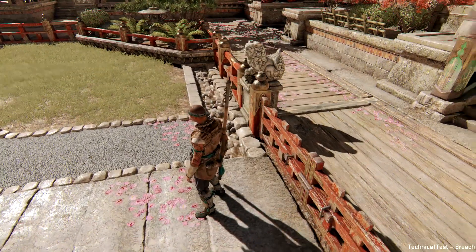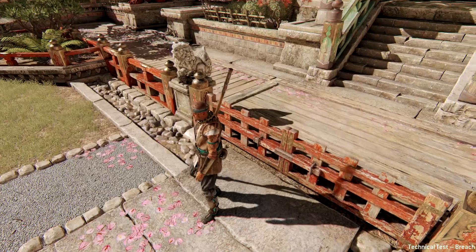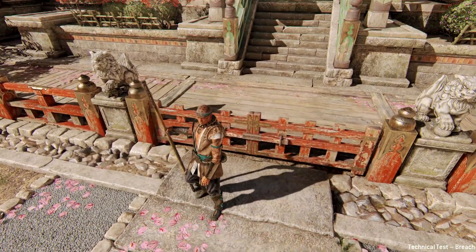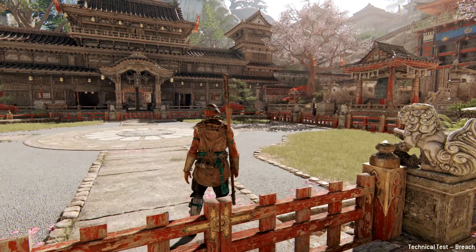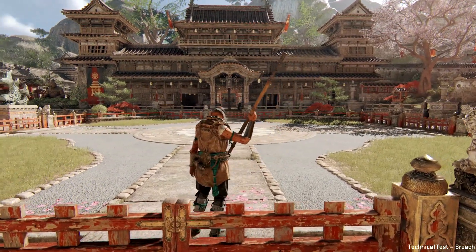That includes the beginner moveset for the Shaolin. Although it doesn't seem like there's many combos, keep in mind that this is all from neutral stance. There's another stance known for the Shaolin called the key stance, which we'll be going over in the advanced moveset. For those who want to know what lies beyond for the Shaolin, here is the advanced moveset.